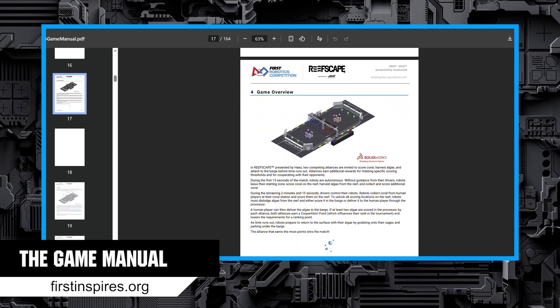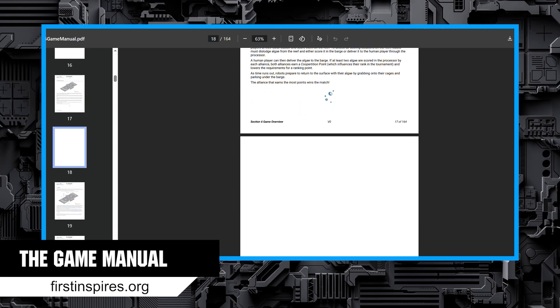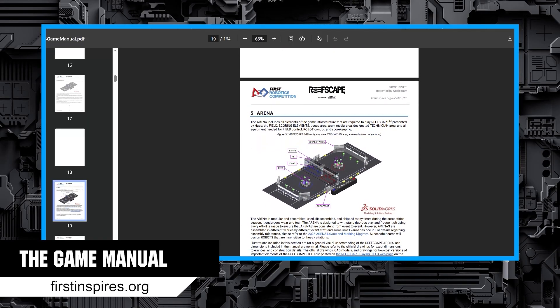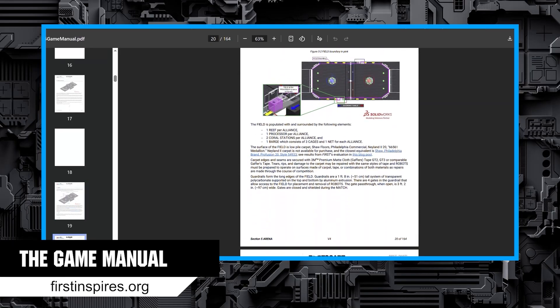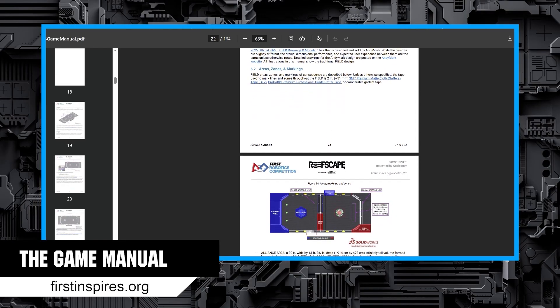Arguably the most important resource you will need is the game manual. This document is the official source for all rules related to gameplay, robot design, and event rules. Not everyone has to read the whole thing, so don't worry. Start with the arena, game details, and game rules sections. Robot construction rules are important too, so don't forget those next.